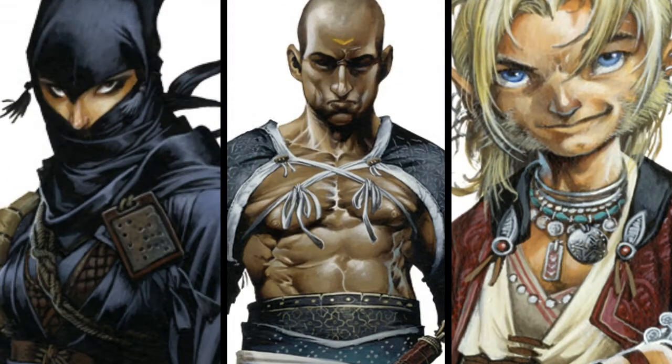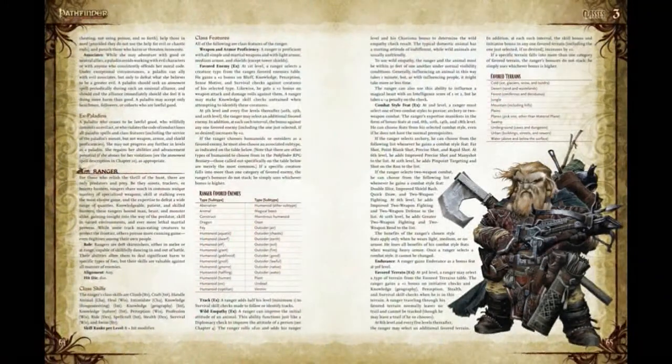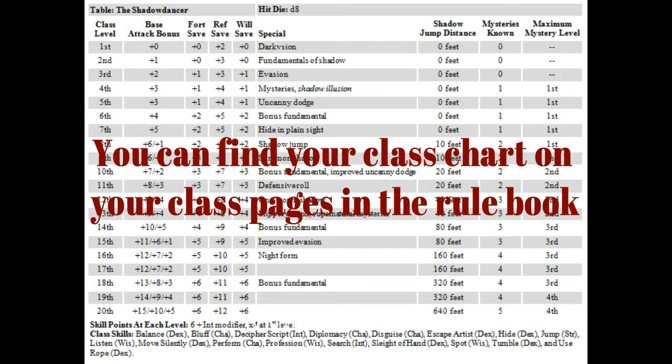Next up, you will want to choose your class. Pathfinder has several different classes to choose from. Your class is where your powers and abilities come from. Take your time to select a class that speaks to you the most. Next, you will want to record on your character sheet your BAB or base attack bonuses, and your base saves in Fortitude, Reflex, and Will, which correlate to your level located here.